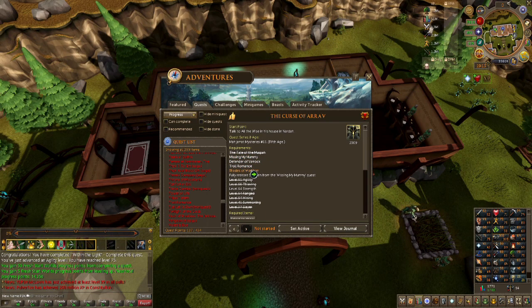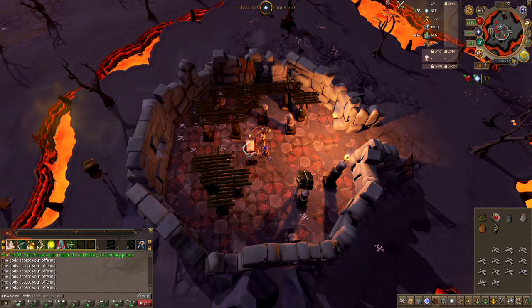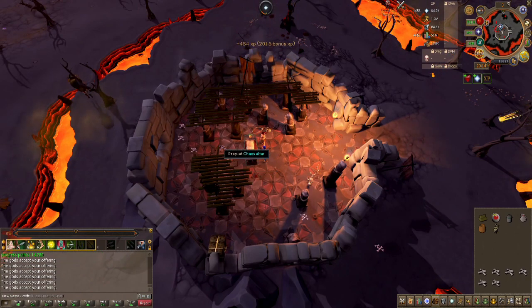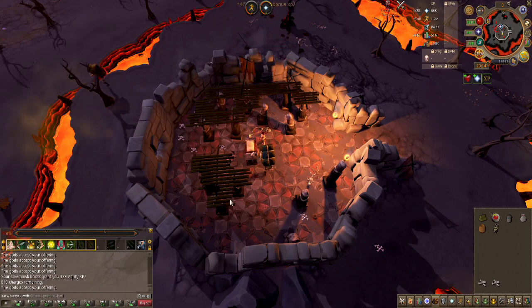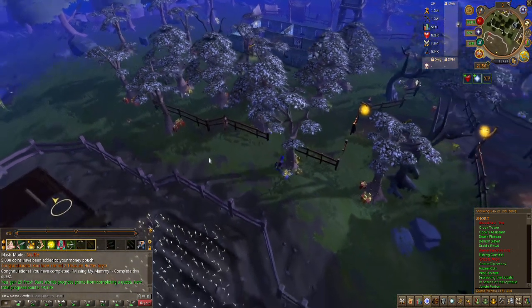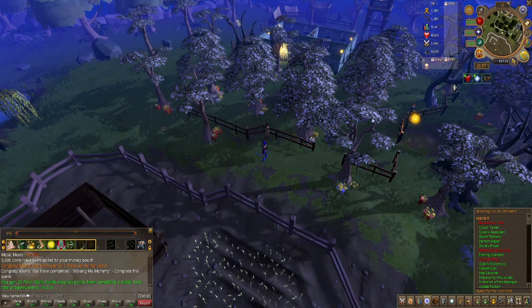I'm thinking either Missing My Mummy or Shades of Morton is going to be next. I realized I need 45 prayer for this quest, so I bought some dragon bones and I'm out here in the wilderness. This altar functions just like your altar in a player-owned house, but you don't need to worry about burners, and because the wilderness is safe now there's a bank right there — it's pretty much the best way to train prayer early on. Got 45 prayer and I'm good to go. Just finished Missing My Mummy.